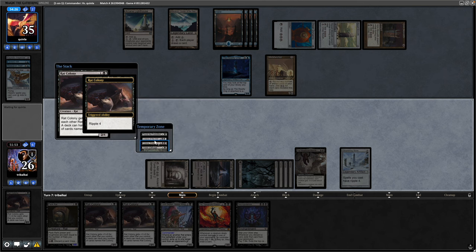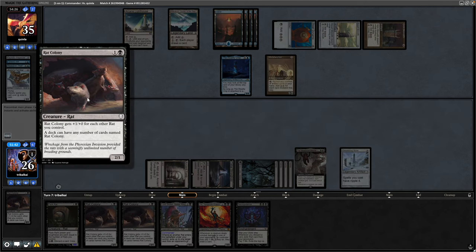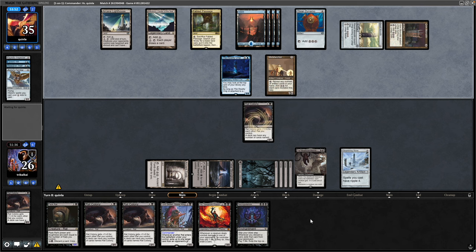We've got Plumb the Forbidden, which is a bit too late; Toxic Deluge — we've already wiped the board — so no additional Rat Colonies for us. You can let me know in the comments: would you rather see Lord Skitter as a Rat Colony deck, Relentless Rats, or a generic token build, or a Mono Black Control value build? Like I've said a few times, I'm straddling two different tactics and it's not a good way to build decks really.